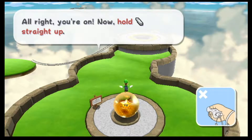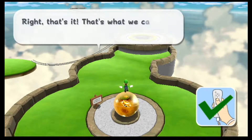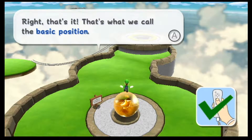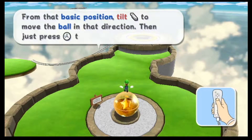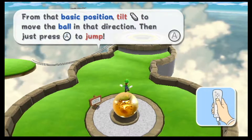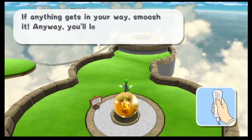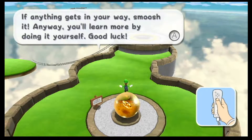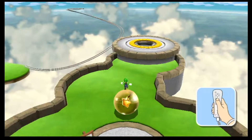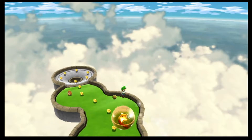If you're just thinking about rolling up that ball, you better listen to old billboard here. First, jump to get on the ball. Now that you're on, hold the remote straight up — that's what we call the basic position. From that basic position, tilt to move and press A to jump. If anything gets in your way, smoosh it.